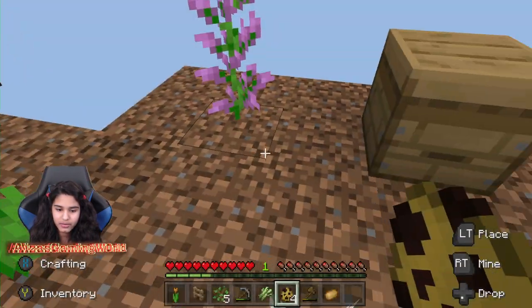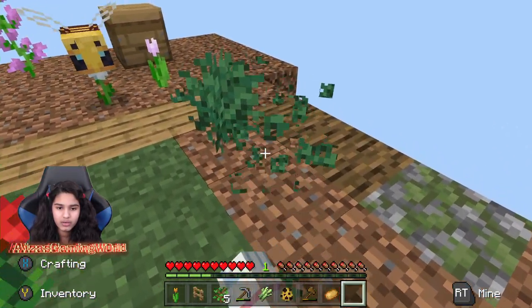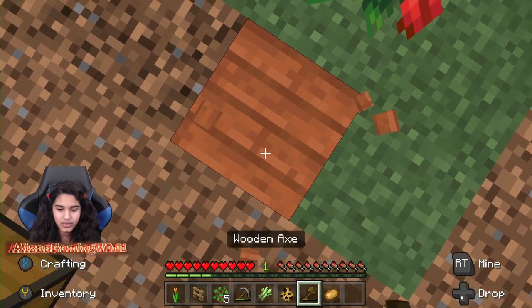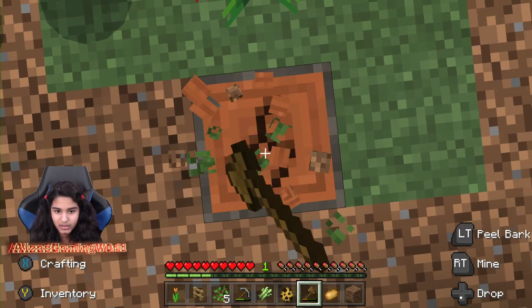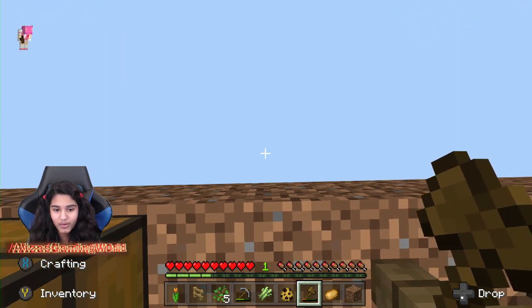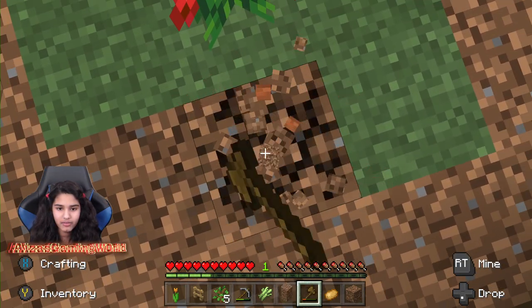Let's spawn one in for now. Oh my god that scared me so bad — dang it, I didn't get it back. Now I have three bees just chilling around my area and a floating chest. Apparently an end portal will spawn if you break 1000 blocks — that might have to wait for another video. Oh — all the bees are gone; they're all in their hive making honey.